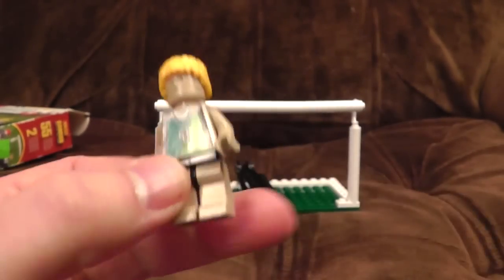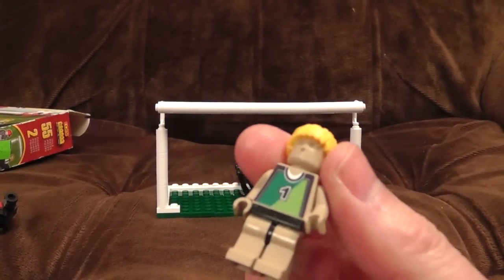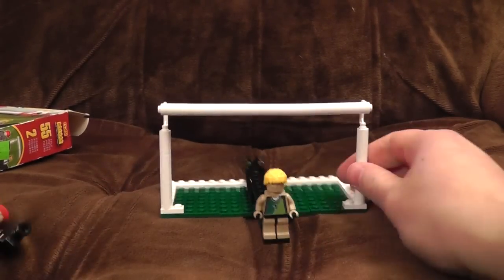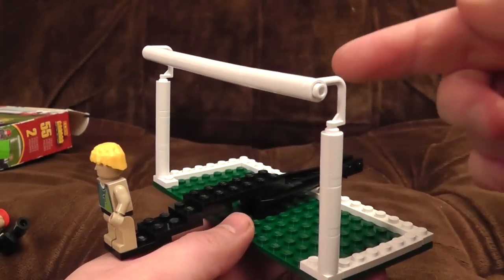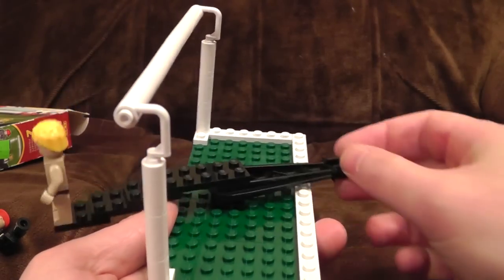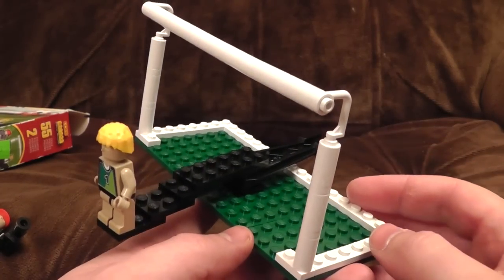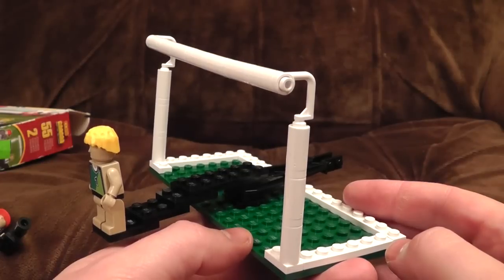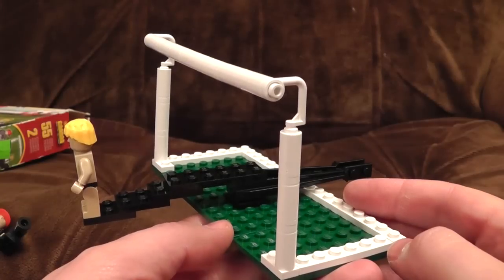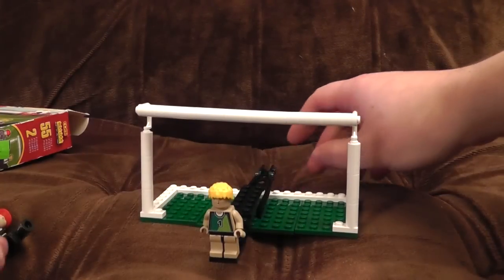And here is the footballer. Interestingly, it came with different stickers so you can make him look like he's a member of your favourite team. I've gone for green, because it's the closest to Norwich City. Here's your setup — it's a goal, inexplicably made partially out of paint rollers, but there we go. And the tip kick system... is this. How did you get a registered trademark for that, guys? Well done, lads. We're all impressed.